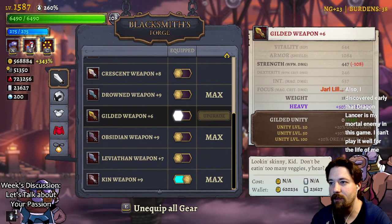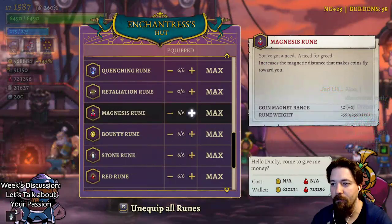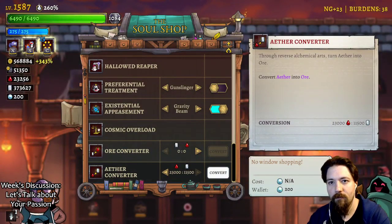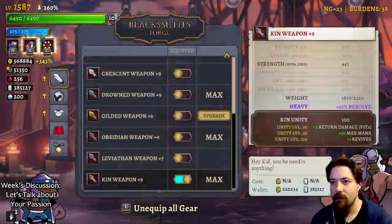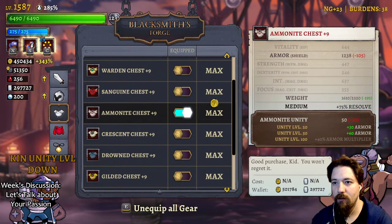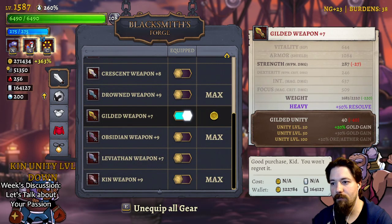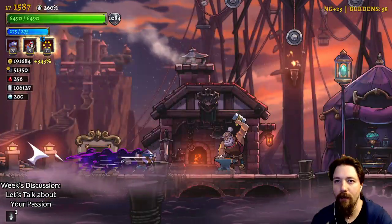We have gilded weapon and quite a few things. Let's make sure we have it maxed out everywhere. Since that's maxed out, I'm going to go here and turn all my blood into ore because I don't need either conversion. Now I have no ether and a lot of ore. Ammonite to plus nine, drowned sanguine to plus nine. We have guild weapon and that's it. We have no purchases left - we did what we needed to do.